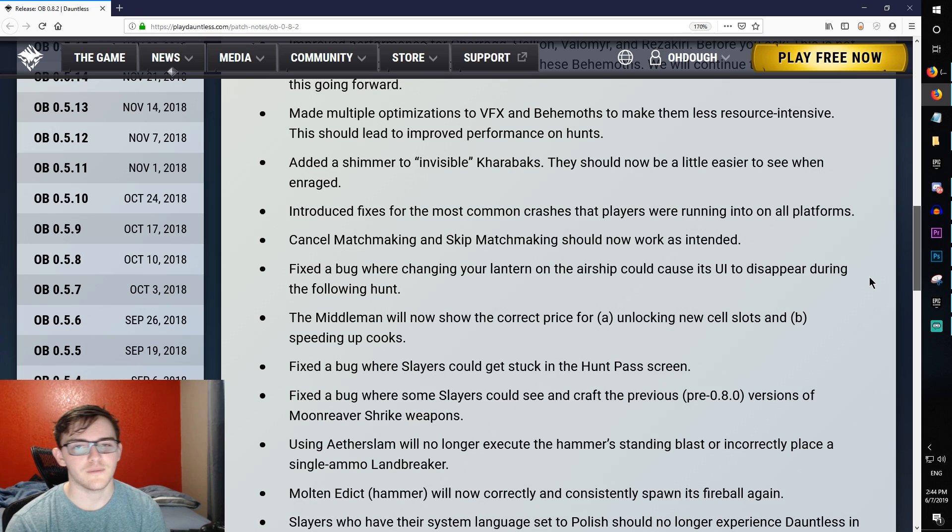Added a shimmer to invisible Carabacks — they should now be a little easier to see when enraged. Caraback goes invisible during its enrage, like a camo, and it's hard to see, especially on Frost maps. It's like playing Where's Waldo, but you're finding a giant freaking wasp.